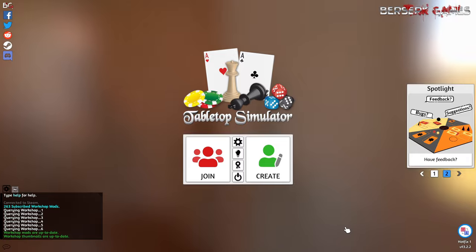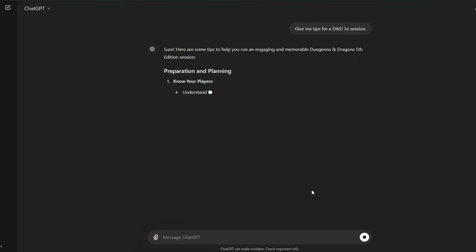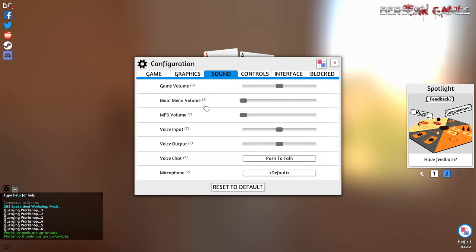I recommend having at least two monitors so you don't have to alt-tab every 5 seconds, having TTS on your main screen and D&D Beyond on your secondary, as well as Discord, YouTube, or ChatGPT for quick reference and inspiration — that's essential. The first thing you'll want to do is press Configuration and go to Sound to turn the main menu music off, although I haven't listened to it in a long time.